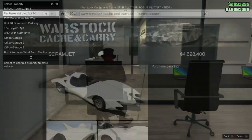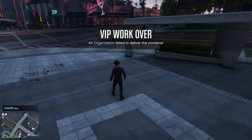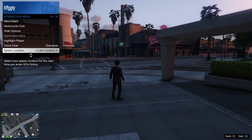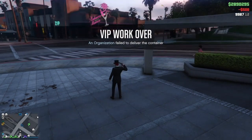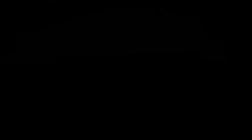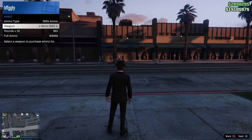You can buy everything with the frozen money — you can make 200 million dollars with this glitch. When you finish buying everything, head outside, go to your inventory, and select 'Easy Way Out' to kill yourself.